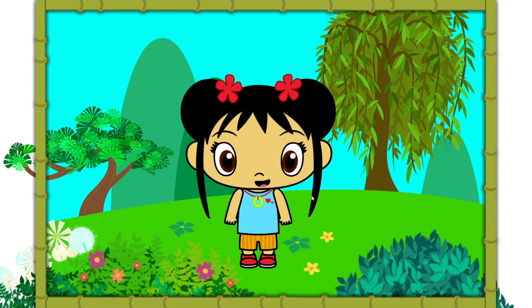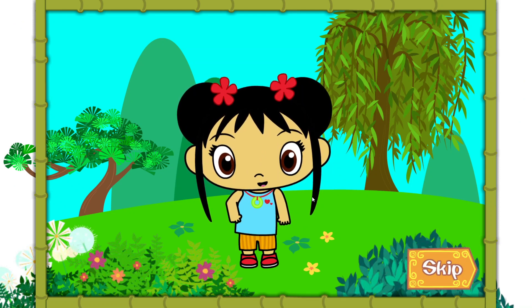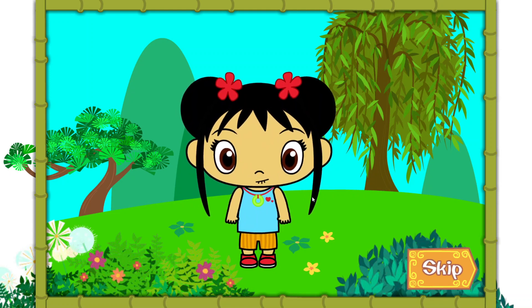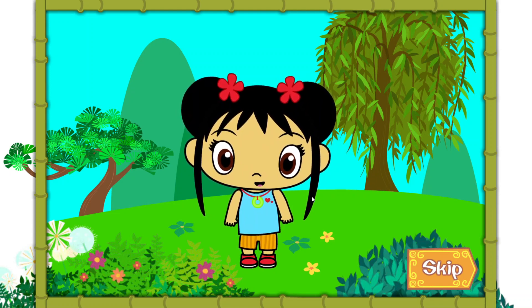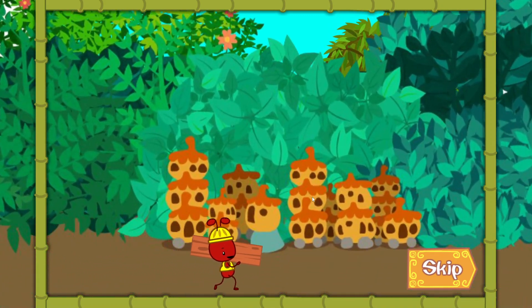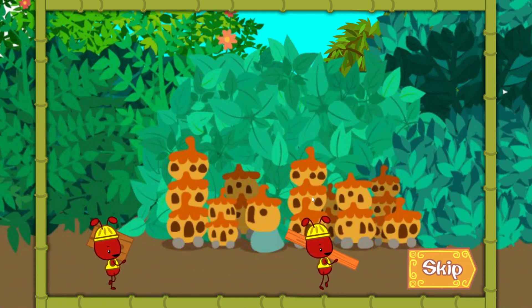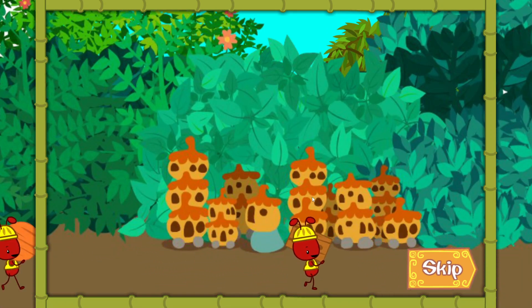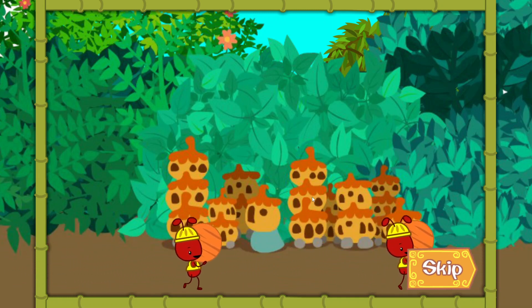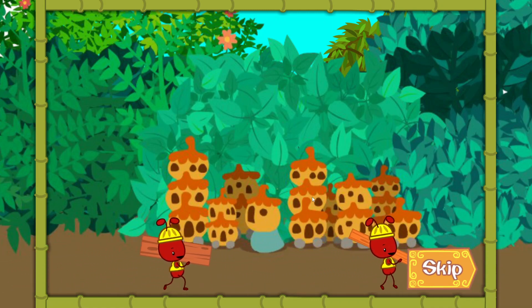Ni hao, I'm Kailan. We've been having a super time playing outdoors with twirly-whirly flowers. Hey look, our friends the ants are very busy. The ants have a big party planned for tonight, but it looks like they still need to make a stage. They know where to find the building supplies for the stage, but the path they need to take has a lot of puzzles along the way. We should help the ants get by each of the puzzles. Let's find out where they are now.